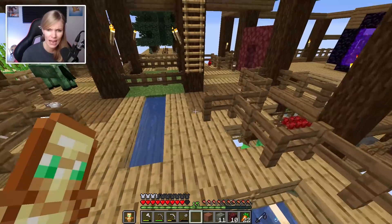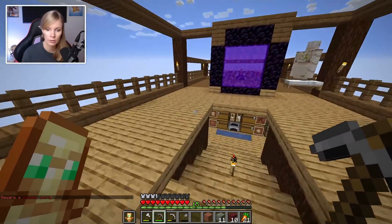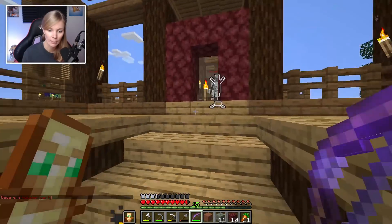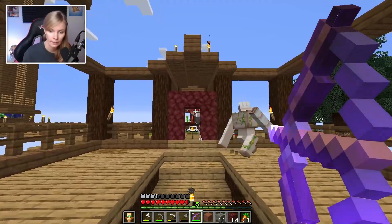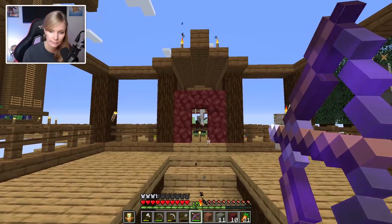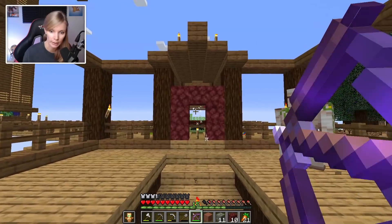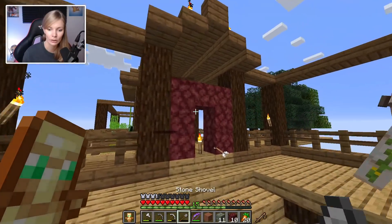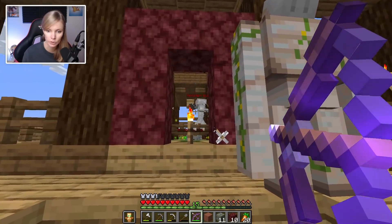Everything else has either died or fallen out of the gap. I don't know what happened to the dolphins. Oh no, I'm not ready for this - a vex! Not ready. One of the things is here - oh dude, I need to take him out. Take him out - skeleton, stop protecting him! He's dead. Now we should only have the vexes to really worry about. My spiders aren't going to help me and I can't shoot them. Wait, are the spiders up there? Okay, they're up there.